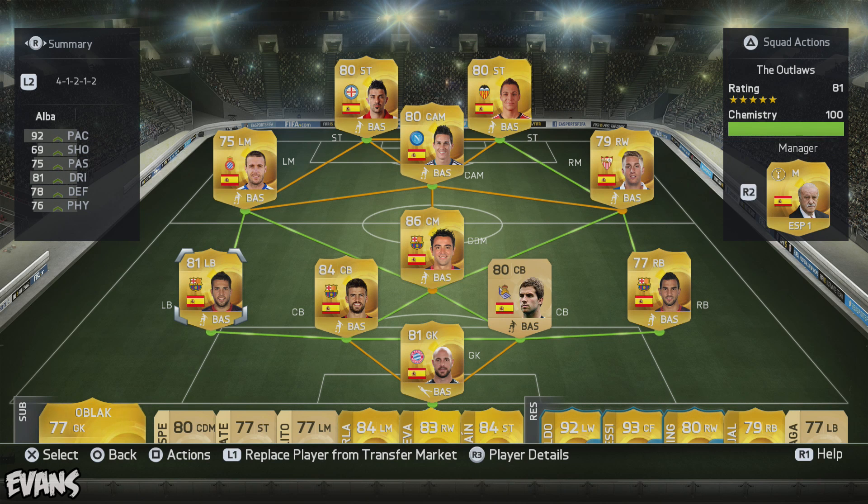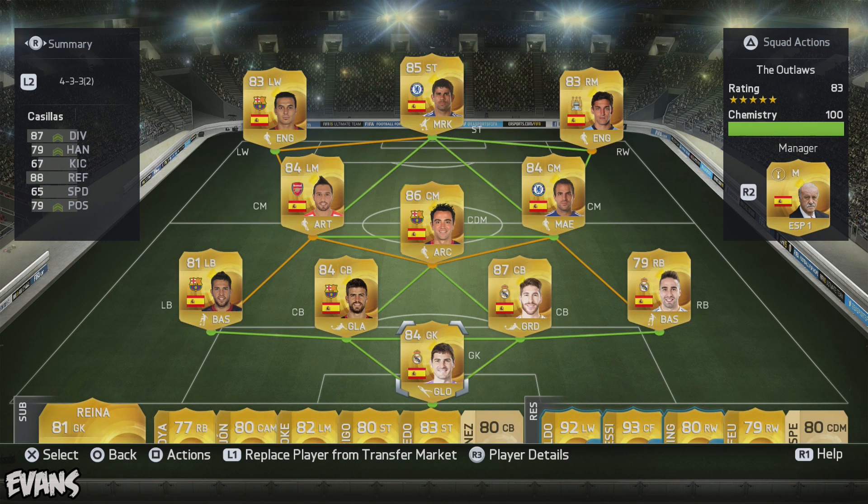Jordi Alba with his 92 pace. I kept wheeling and dealing, and my squad has gone from that earlier version to this — pretty decent squad in my opinion. It didn't cost as many coins as you would think either. The two players that cost a lot are obviously Diego Costa and Sergio Ramos, but all the others were fairly decent priced. Plus I've been selling all of my non-Spanish players and getting a decent amount of coins doing that, so it's been quite easy to build this squad.